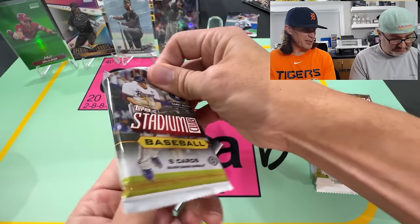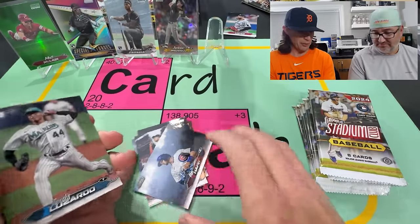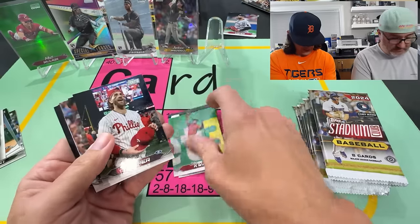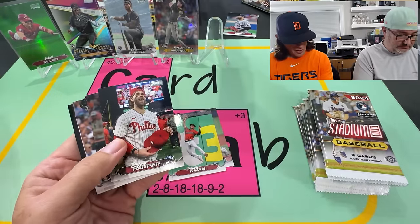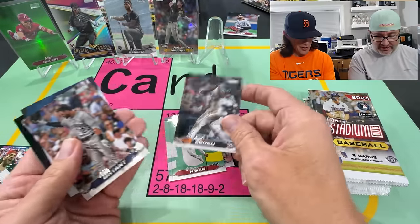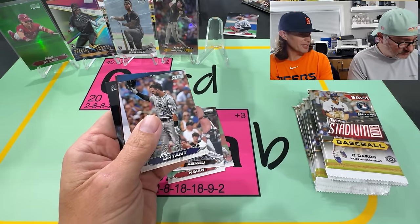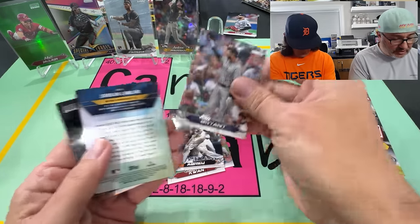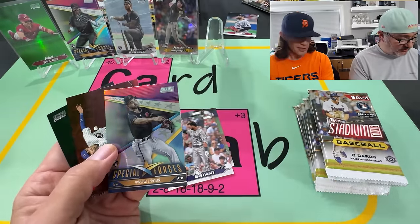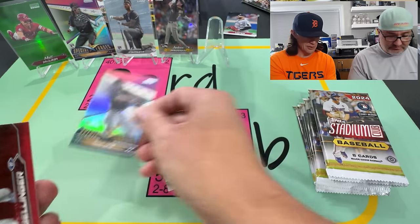You definitely know when you get color, which is good because last year that was probably the number one complaint — you didn't know when you got color. Harper. This might be an image variation. It's hard to say because they get a lot of candid shots. In Beckett online when they talked about image variations, they had that card. The CMP code on the back is the same as the base. There's a Lawler on the Special Forces.